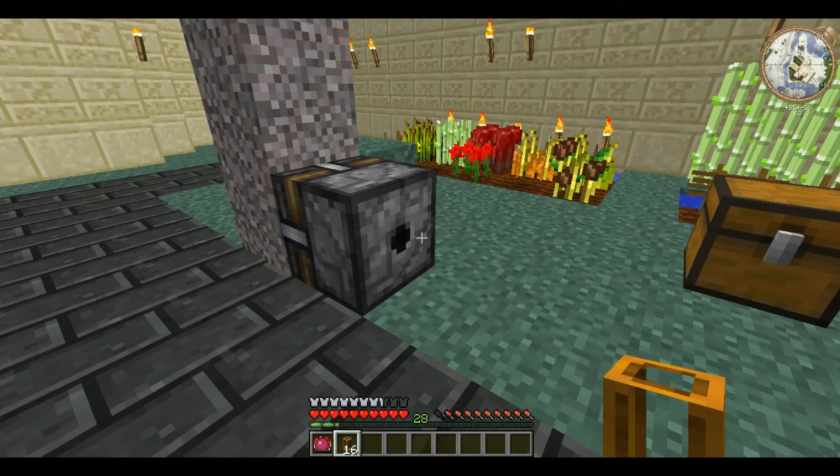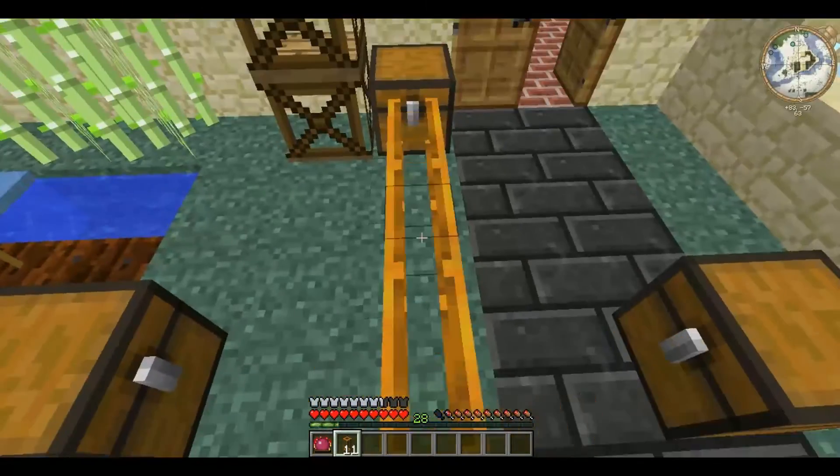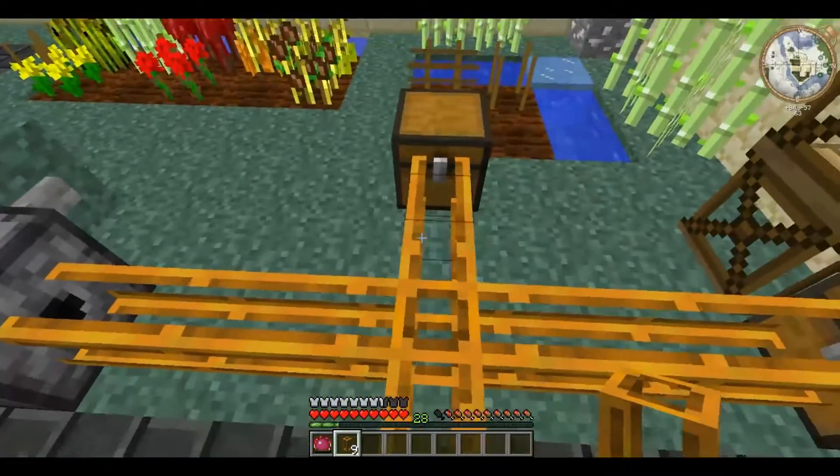It is connected to the back of Red Power machines, like the block breaker here, by right clicking, and it is used to link it up to anything you want to connect it to.